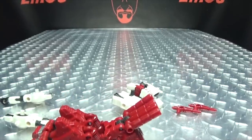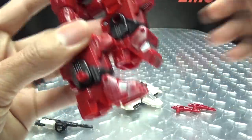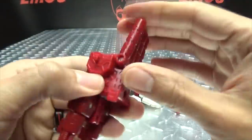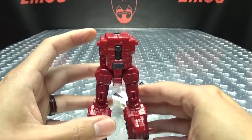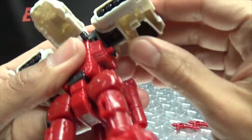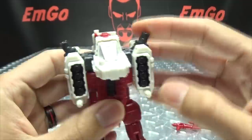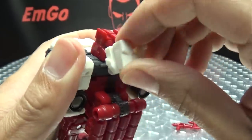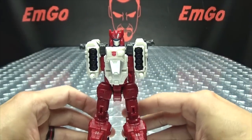Now we're going to untab the thigh here from this section — just untab it, bring it down, fold down his leg, flip out his toe, untab, straighten out, flip out the toe, rotate the waist around. Take these guns back here and just bring them down like so. Once you do that, we take this section and peg it in right up top. These side sections come down and just tab in right there and right there. Bring these posts down, bring down this section onto his chest, then take this section and bring that down to reveal his face. Turn his head around and you got that.